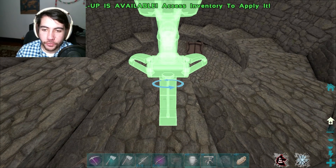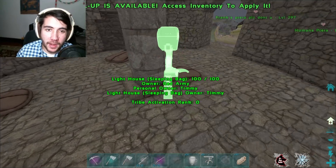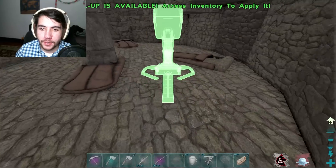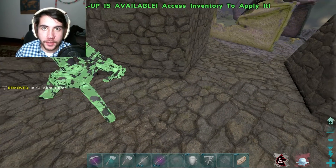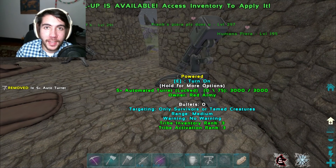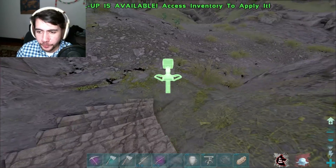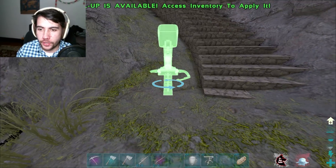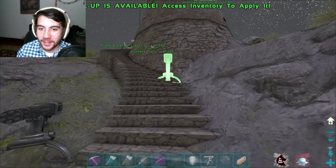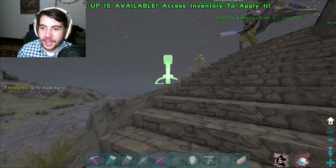We're back inside the lighthouse. The reason we're doing this is not only is it a good way to defend things, it's also a good backup space to get to. The main reason I'm building here is because this is where I would build a fob if I were raiding someone — it would be so hard to break in and clear this. You have to break every single generator inside the whole base. And the generator range does reach down here — good placement.